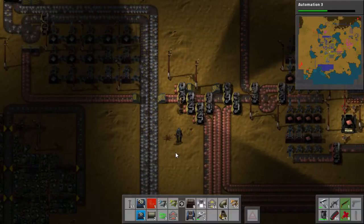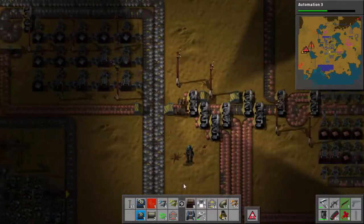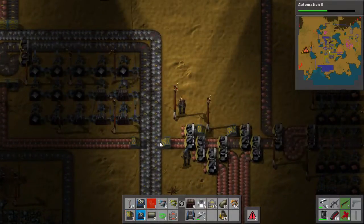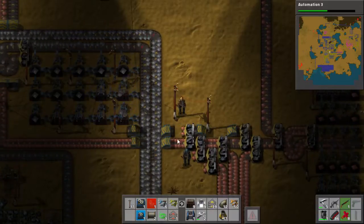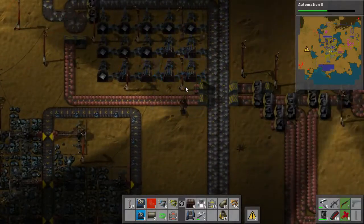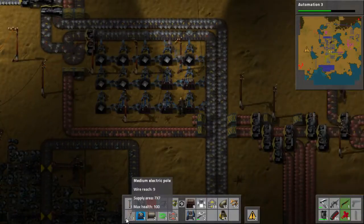Hey guys, Oni here with RootNegative and let's get cracking with another Factorio multiplayer episode. Some good fun coming up today. What are you doing right here with this splitter underground belt? I'm going to double up our copper bus, just to see if we can get a little bit more throughput. Make it a little bit more chunky. Sounds good to me.